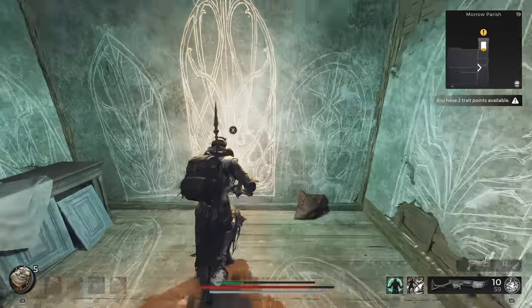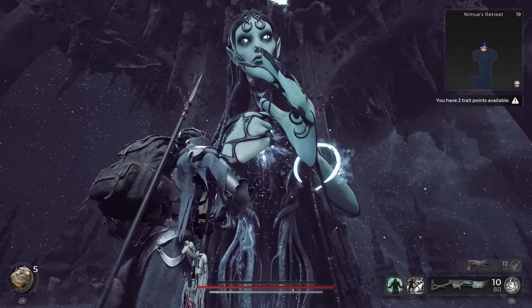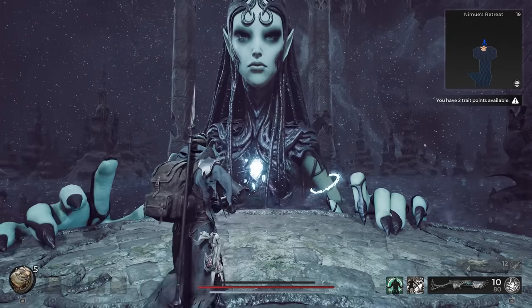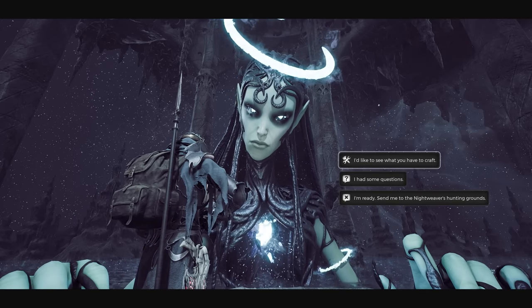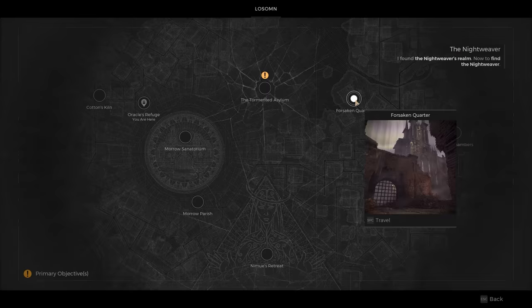Once there, a magic door will appear, and this should always lead to the Namuwe's Retreat sublocation. Keep moving forward until you reach Namuwe and then speak with her. She offers special crafting services, but for now we just need to speak with her until the 'I'm ready, send me to the Nightweaver's Hunting Grounds' option can be picked. Selecting that option will send us to a second overworld location, the Forsaken Quarter.